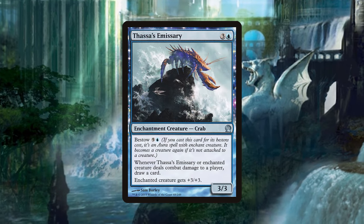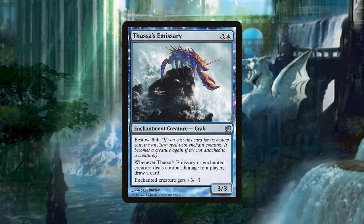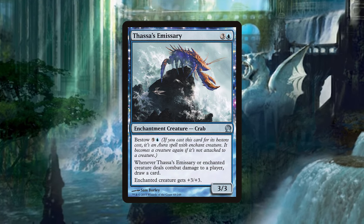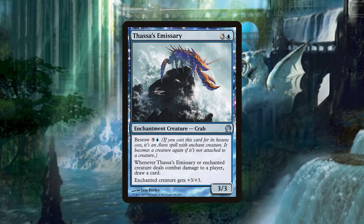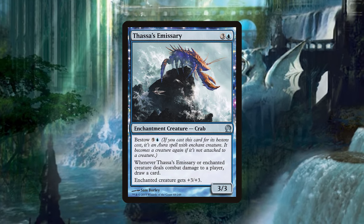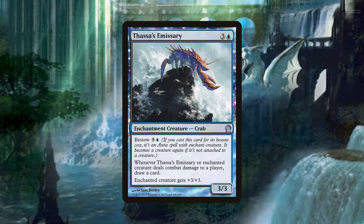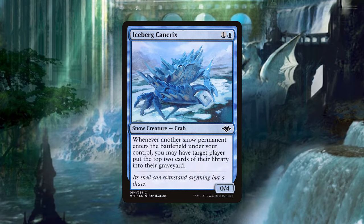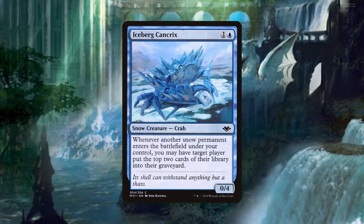Thassa's Emissary is a 3/3 enchantment crab for three and a blue that can either come down with its own body or enchant another creature for five and a blue and give it +3/+3. It also draws you a card when it or the enchanted creature deals combat damage to a player.